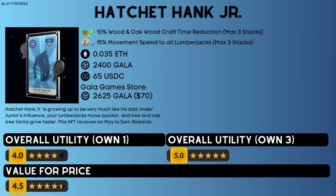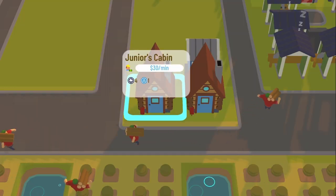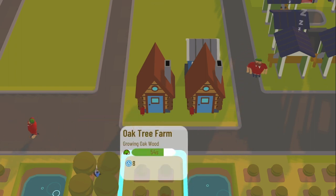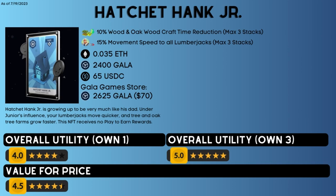Number 8 on the list is Hatchet Hank Jr., the lumberjack NFT. It casts one shade instead of two, allowing you to place it closer to tree farms. It reduces the craft time for wood and oak wood by 10%, with a maximum of three stacks, and it increases the movement speed of all lumberjacks by 15%, also with a maximum of three stacks. This is for lumberjacks only, not loggers. The trading price on OpenSea is about $65, but you can find it on the Gala Game Store for $70. With three stacks, you get a total 30% craft time reduction and a 45% movement speed bonus to all lumberjacks.